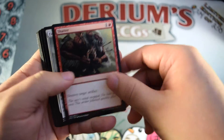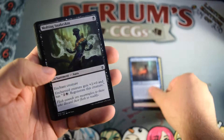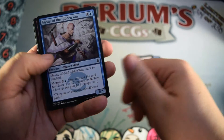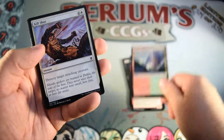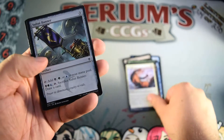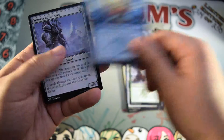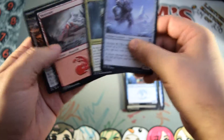Alright, we have Shatter, Fire of Calvary, Wetland Sandbar, Molting Snakeskin, Woolly Loxodon, Mystic of the Hidden Way, Summit Prowler, Rugged Highlands, Killshot, Sultai Banner, Roar of Challenge, Dragon's Eye Savants, Witness of the Ages, and our rare is a Keru Lichlord, and we have a Mountain and a Morph token.